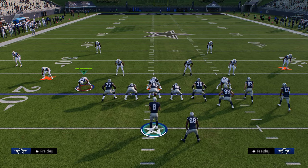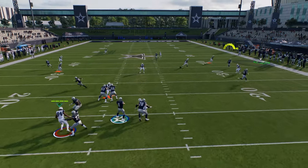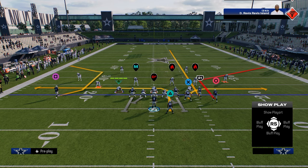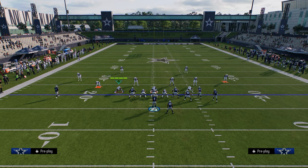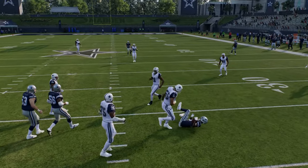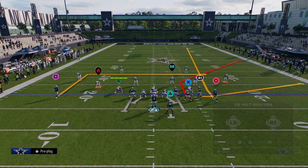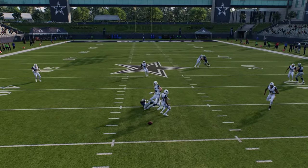Some key setups from Corner Strike: we're going to streak the slot receiver and have a high-low read. One of my favorite plays in the game this year — just streak that slot receiver. On the left side, you can create a combo and have a simple high-low read. A lot of times in this game that drag is wide open, so you always want to be looking to that backside.